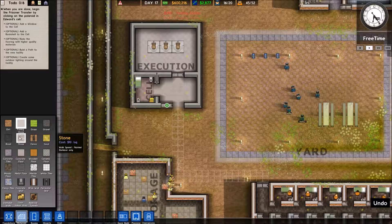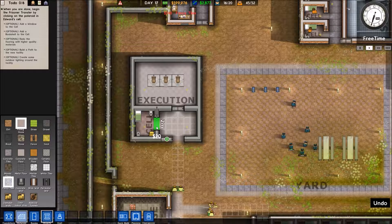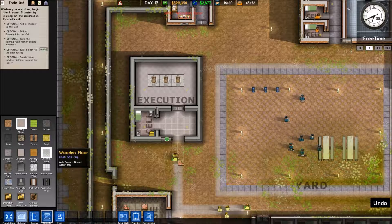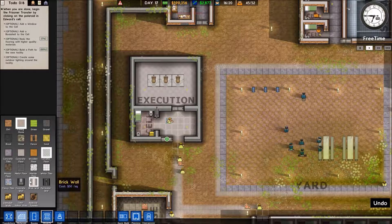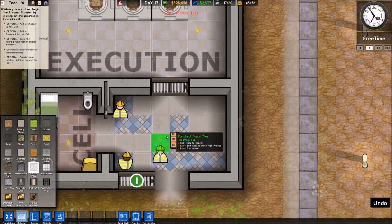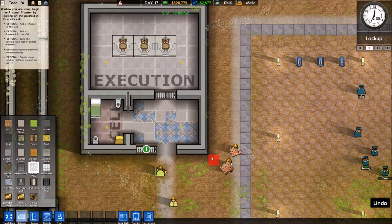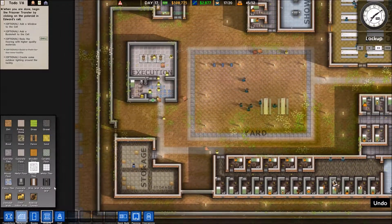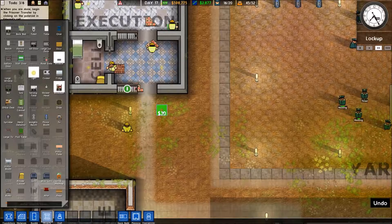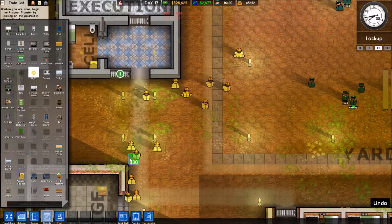Let's get some fancy-ass tiles in here in this little reception area. Then a nice home-like wooden floor in here. In the execution room we want marble tiles, because, you know, dude's gonna shit himself in the chair, so we want something easy to clean up. Marble tiles seems pretty easy to clean. Let's get some lights going — one at that corner, one right here, one at that corner. Some pretty lights.